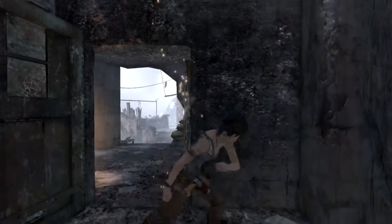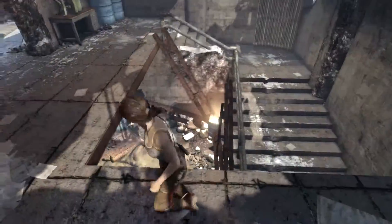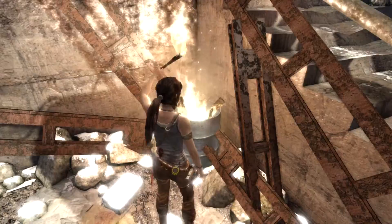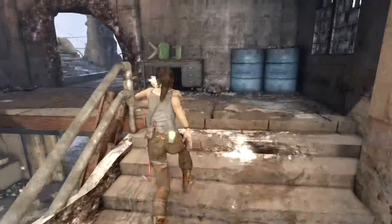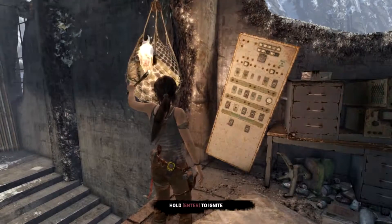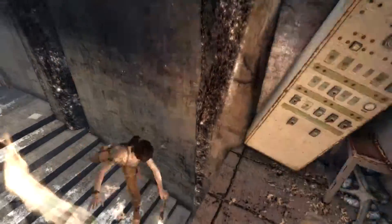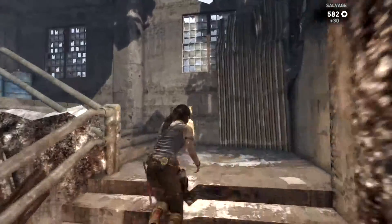Alright, we're gonna go back and get some flamage. I wanted to jump down there. Give you a little flame tool. Thank you. Go back on up, gotta get on up. Burn it down, Lara. Oh yeah, press the button. Yeah, salvage. I got 582 salvage.